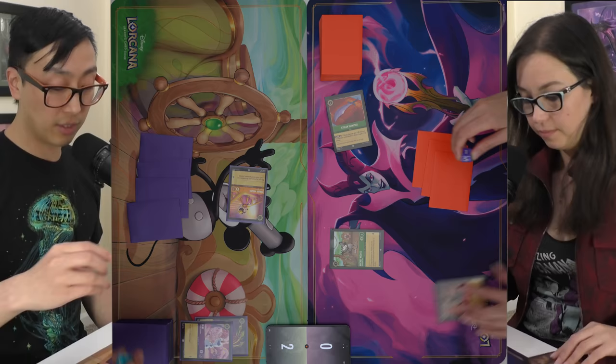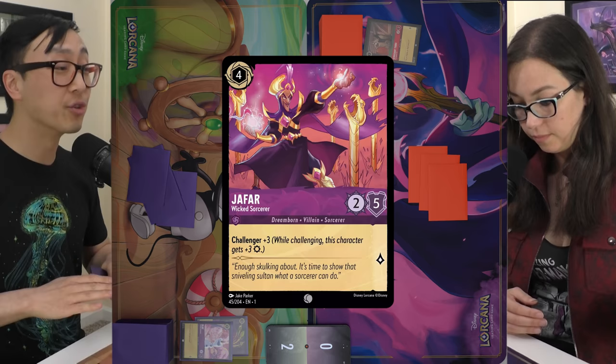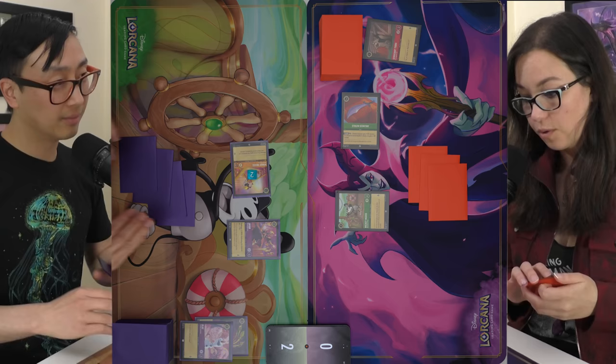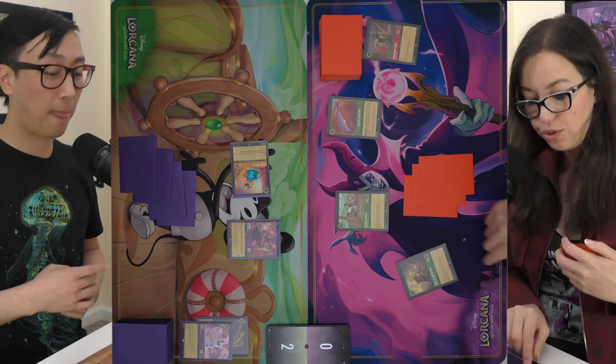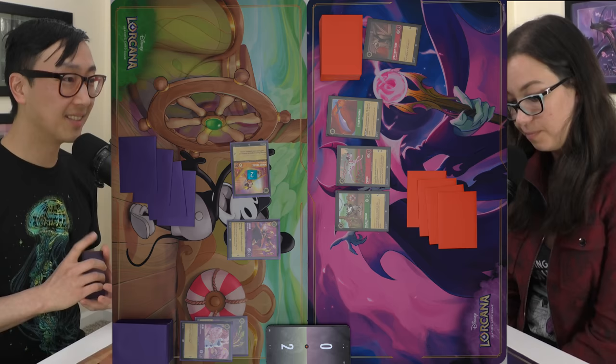Just in case you get any funny ideas, I'm going to spend four for Jafar Wicked Sorcerer, which has Challenger three — he can put on the hurt. I'll pass. I'll ink the Duke of Wesselton and pay four ink to play Pongo. He's evasive and quests for two. I can't hit that, so I'll pass the turn.